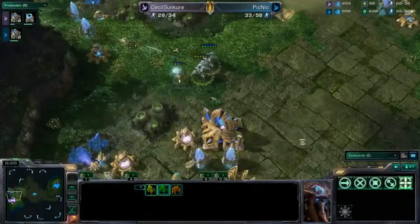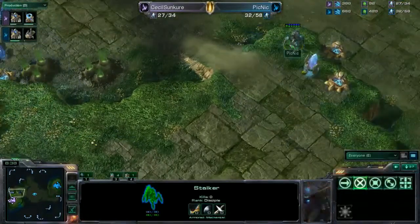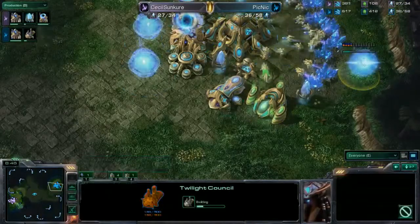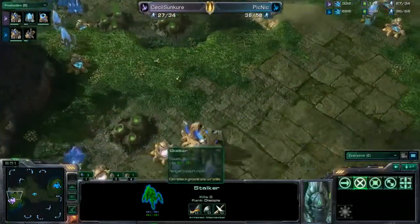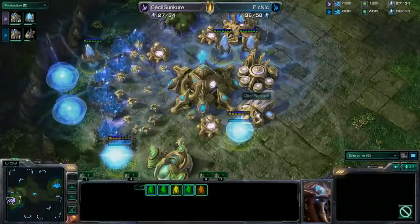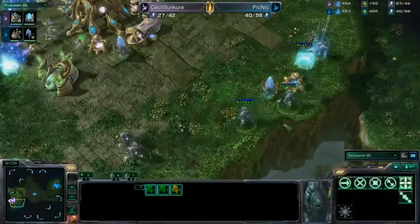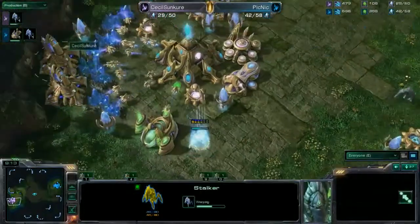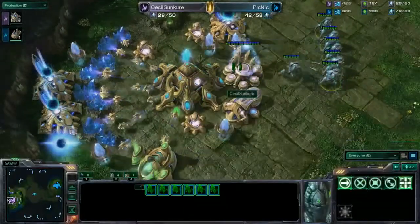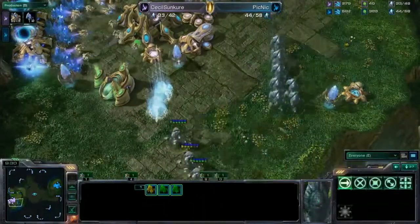Warpgate is only now on the way for Cecile at about 60-70% done. There is a Twilight Council coming — could it be Blink Stalkers? I highly doubt it would be Dark Templar, as there are already cannons ready for detection. Warpgate is now finished for Cecile, but his gateways are kind of late. Picnic already has four gateways ready to go. He's going to warp in on this side, and Cecile is chrono-boosting into an empty Cybercore, trying to snipe this Pylon, but these Stalkers are in jeopardy.